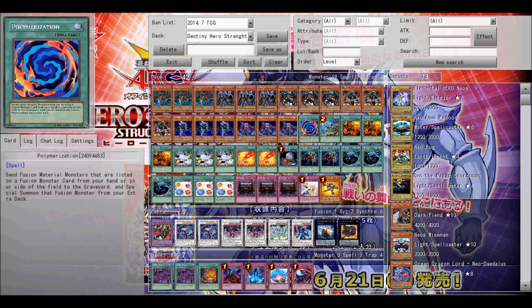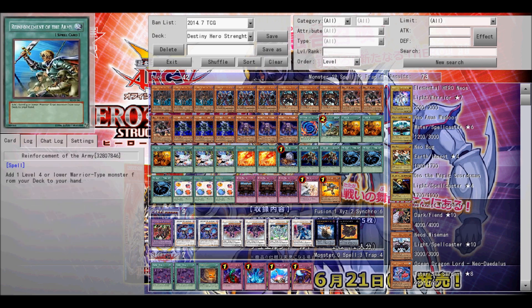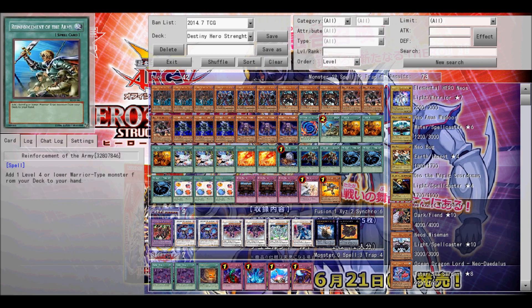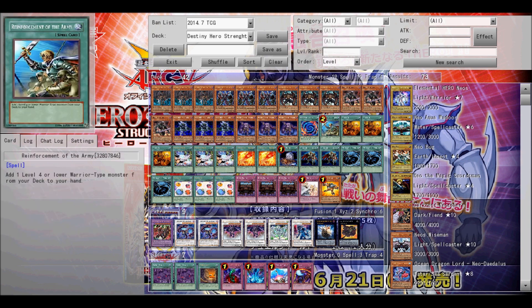And then next is the other important part of this deck, Plague Spreader Zombie. You use him so that way you can Synchro summon basically everyone else. Without him, you have no useful deck. And you can get him on the field more than once with one card.